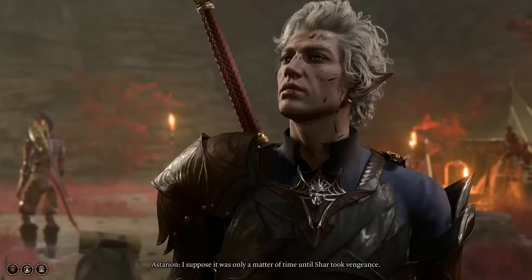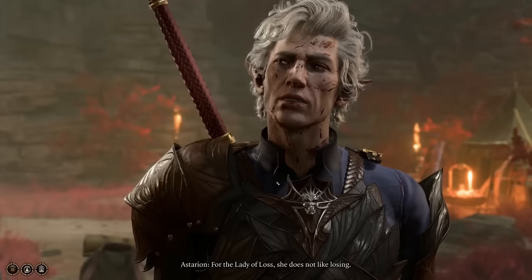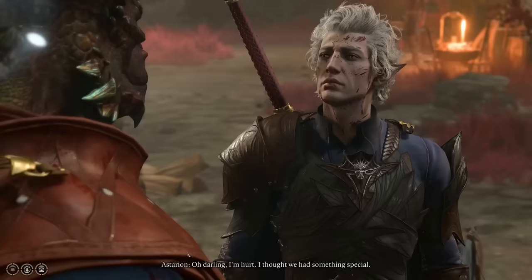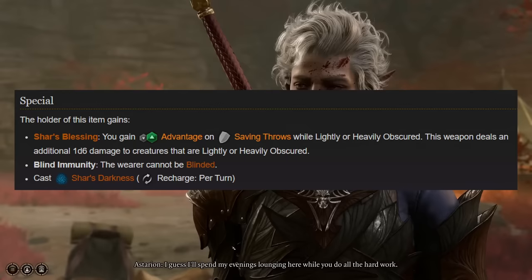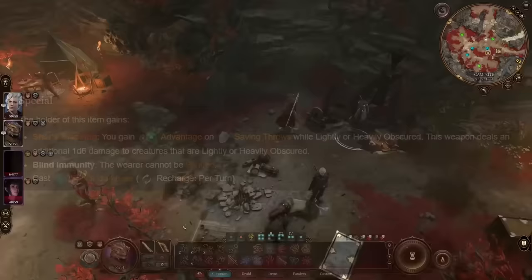The added benefit of casting Shar's Blessing through the Shar's Spear of Evening is that you also gain blind immunity, which means that the caster can fight within the Darkness created by the spell, attacking opponents with advantage while their attacks against you are with disadvantage. This condition, Shar's Blessing, also gives you an additional 1d6 damage against creatures affected by Shar's Darkness when attacking with Shar's Spear of Evening.